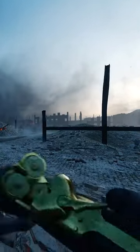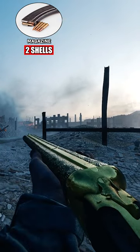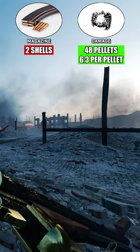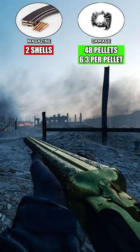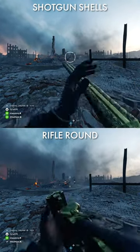As a double-barreled shotgun, the Drilling can only hold two shells at a time. However, the shells contain the most pellets out of all shotguns, with 48 pellets each dealing a maximum of 6.3 damage.